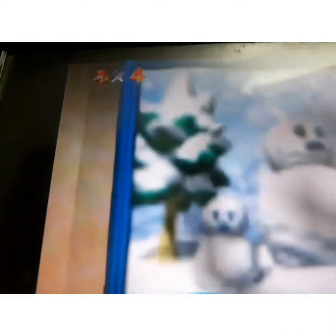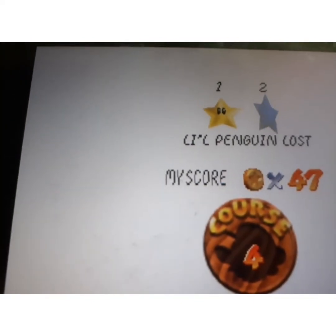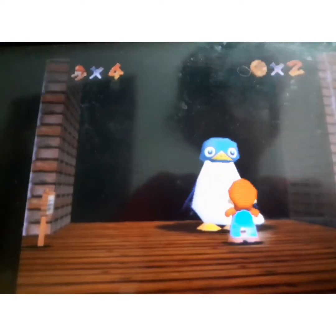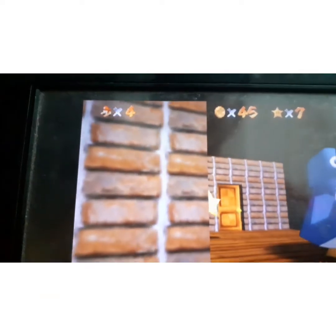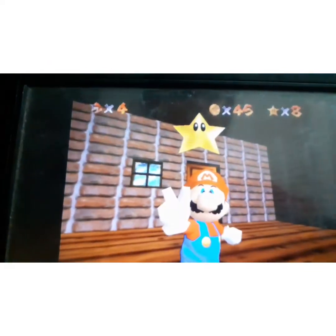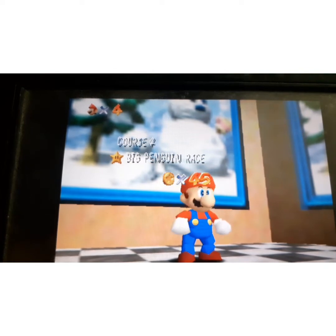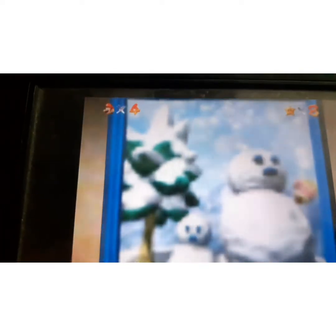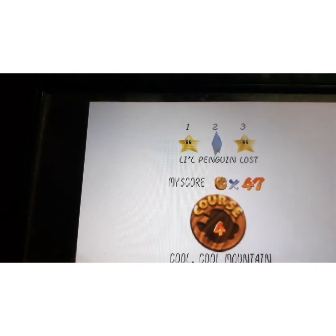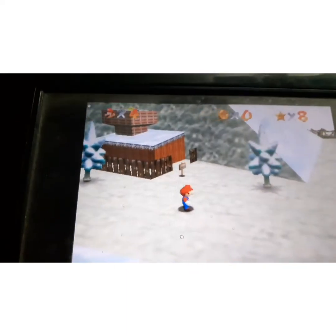I went back to Snowman's Land and jumped in the snow to check for anything. It kept telling me to get the mama and baby penguin, so I couldn't do that. I raced with the penguin and it was actually there, so it didn't go that badly. I only need one more star, but the Princess Peach Castle star doesn't count, so we need nine stars total.